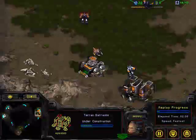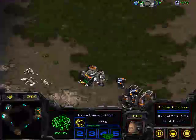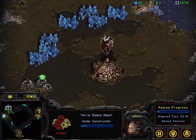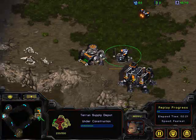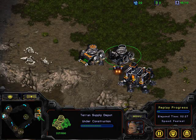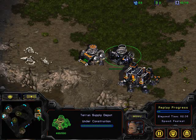It looks like the Terran player is going for a bio build and not going for a fast expansion, so we're going to see a lot of strong early units, whereas Fitch is going to have a stronger economy. It looks like he's probably going to play a standard SK Terran build — he's probably going to have maybe one or two factories going, one for tanks. He's going to pump out a couple of science vessels and use Irradiate. GN, do you want to explain Irradiate to everyone so the listeners have a clear view?